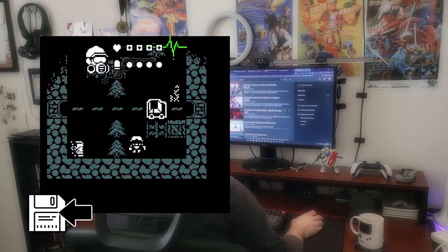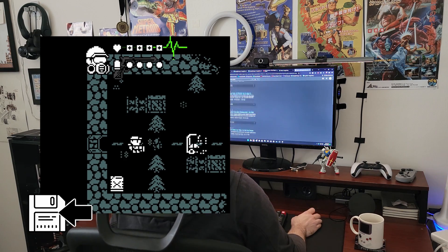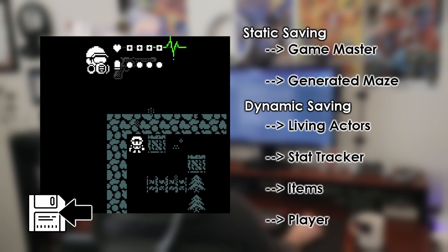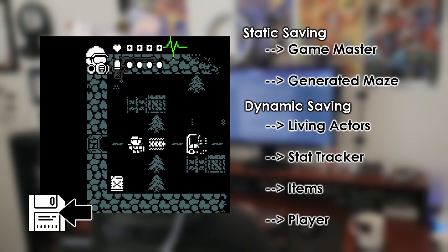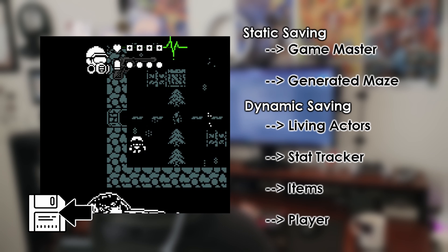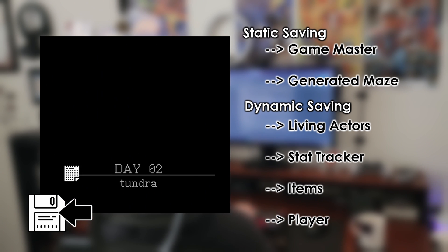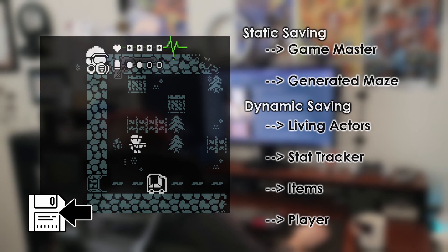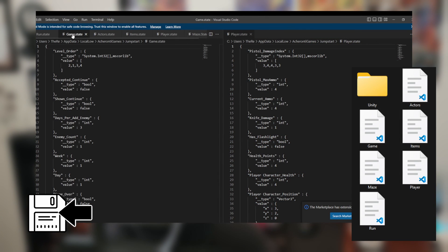I made the game save every time an actor takes a turn, but file I/O operations are extremely laggy if run on every action. My optimization was to separate saving into dynamic and static. Static objects — anything that changes only once per day or week, like the game master and randomly generated level — save less frequently. Dynamic objects like enemies, players, and items save when their state changes, and are saved to separate files: items to the item.state file, enemies and players to the actor.state, and so on.